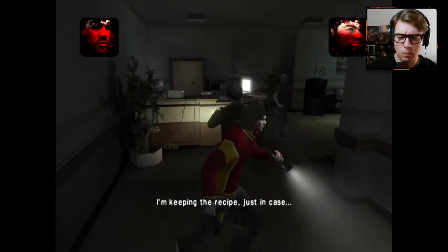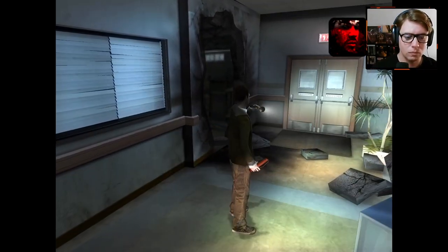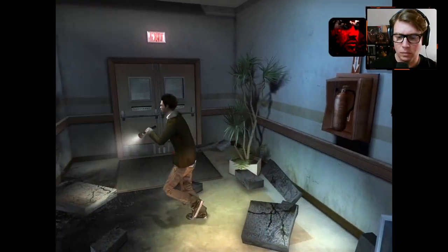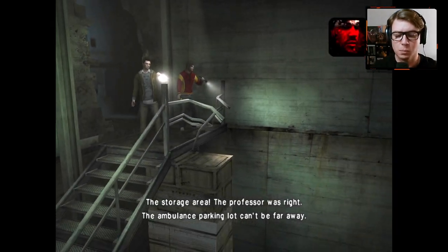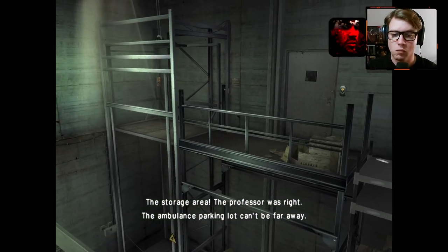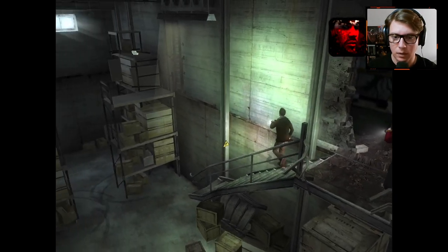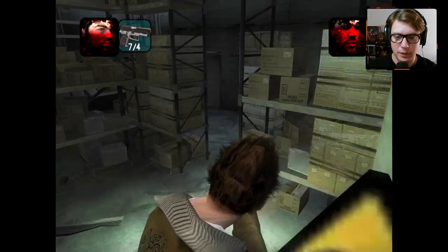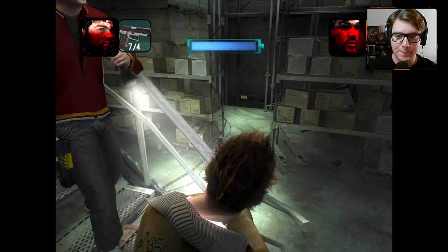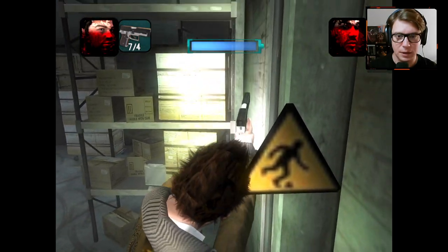I'm keeping the recipe, just in case. What did we get here? Storage area. The professor was right — the ambulance parking lot can't be far away. Oh hey, save spot. Okay, good. Let's make sure there's no enemies here. They could pop out from literally anywhere — out of the boxes, out of the ceiling. I don't know.